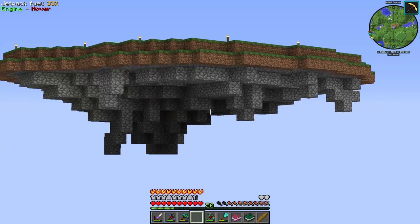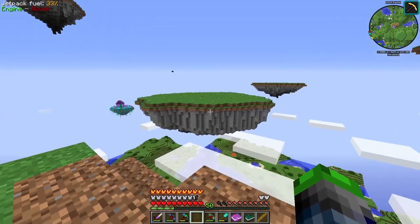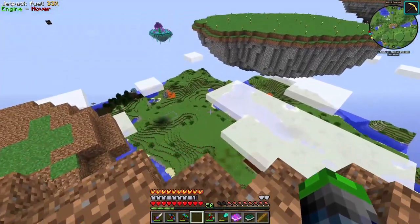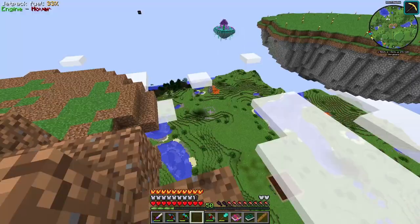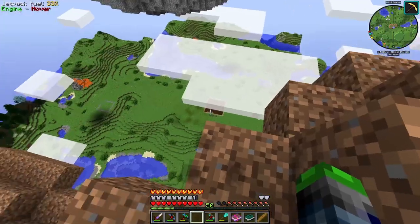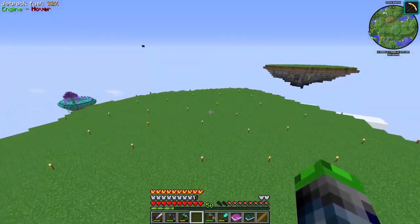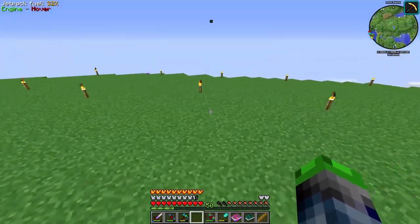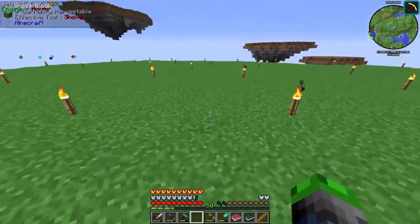Eventually I'll swap out most of these blocks with normal stone and cobblestone. Down there I don't know if I told you guys — we're gonna put our mob farm down there, and all of our seeds and crops are gonna be here. This is gonna be our main island where we'll have our main base.